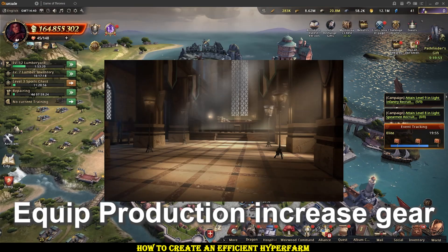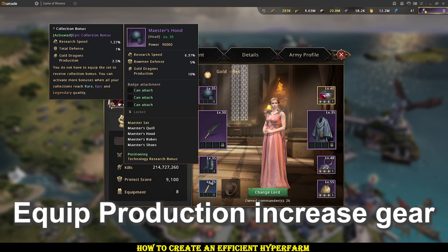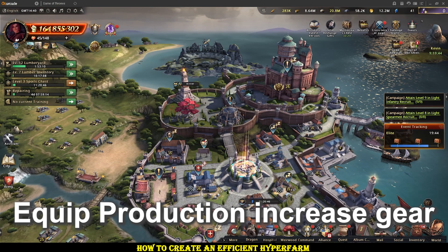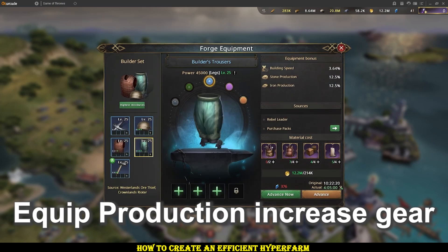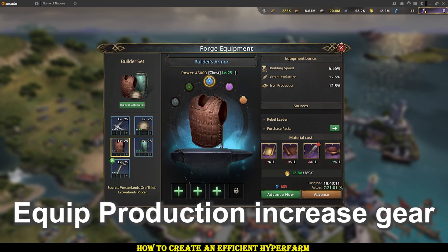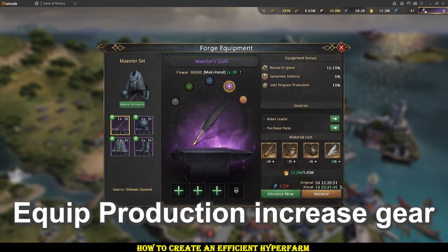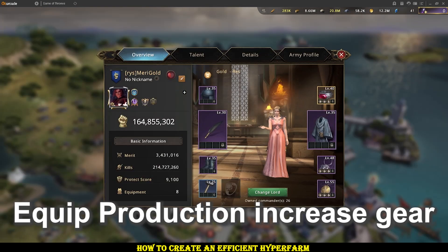Then there's gear. All the research gear has gold dragon production on it, and this offhand as well. For specific resource types, the builder's set has those production types in it, so you want to level accordingly. Gold is probably the most in-demand resource, so sitting in research gear fully is probably the most ideal way to do it, unless you're really at a loss for another resource type.